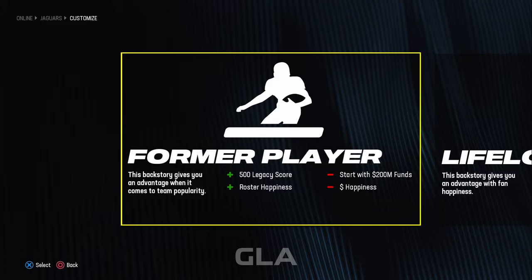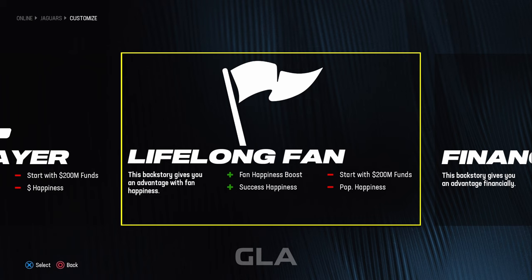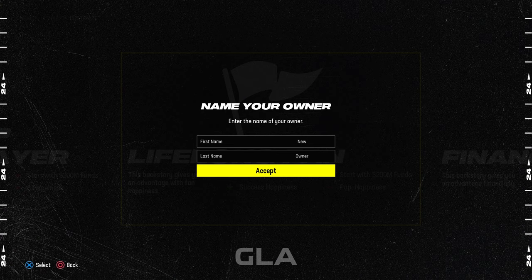You can be either a former player, lifelong fan, or financial mogul. I usually go with lifelong fan, and we'll just keep it as new owner but you can also give them a first and last name. After that we're going to go to league settings.